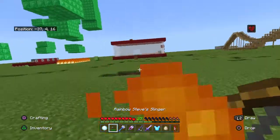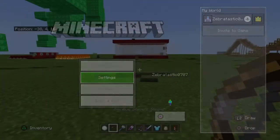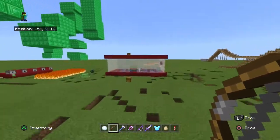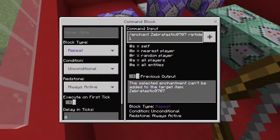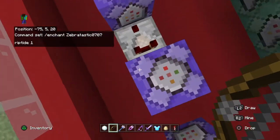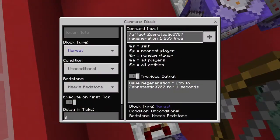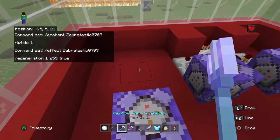So how to do it is: slash enchant your name, riptide 1. Then put a redstone comparator right there. Then slash effect your name, regeneration, 1, 255, true. And it will give you Rainbow Steve's healing.